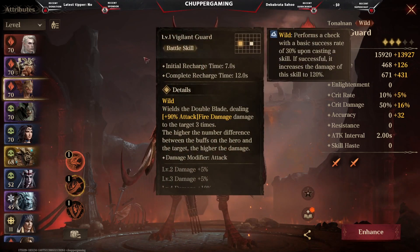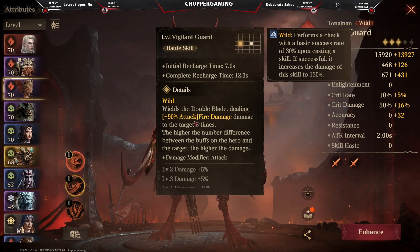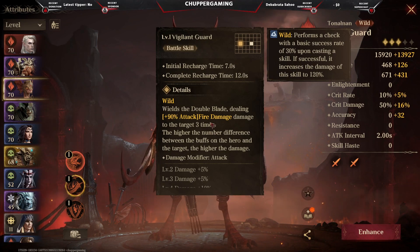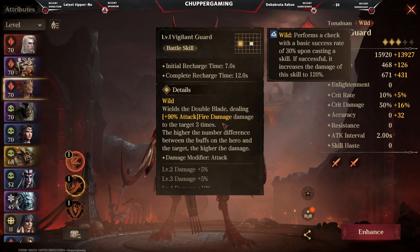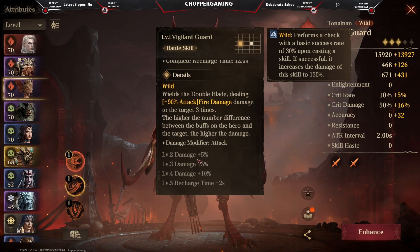For her second skill, the battle skill, she hits with her blades two times and deals fire damage up to three times. Something the game has added that's really great — especially when trying to find out how much percentage a skill deals — is that if you press on the details, you can see exactly how much percentage of fire elemental damage it causes. Here it says 90% of the hero's attack, which is an extremely great addition to the game. The damage caused by that skill scales according to the level of the hero.